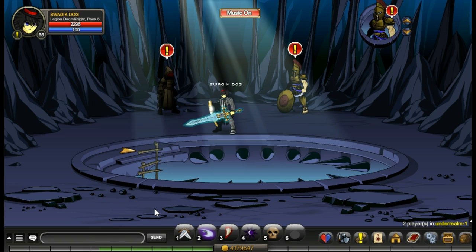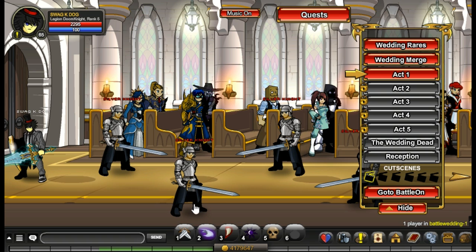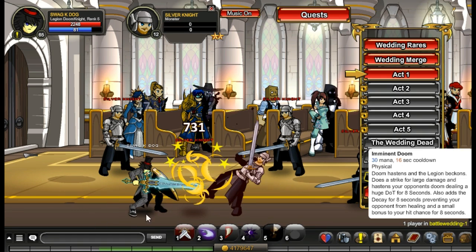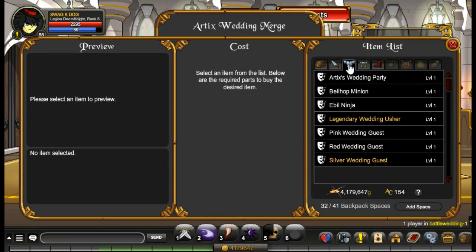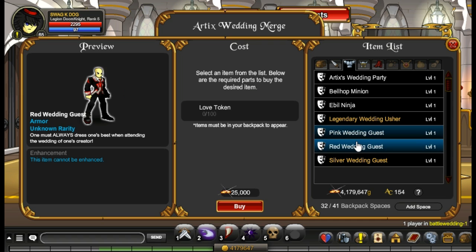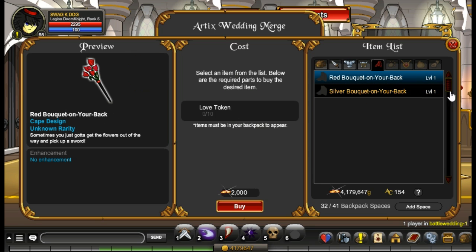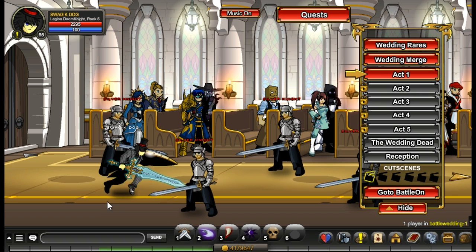Now we're going to slash join battle wedding. Here you do need love tokens to merge, but love tokens drop from the silver knights. If you kill one of them you'll get a love token — it's not 100% drop, it's about 25% I think. Then you just go to the merge shop and there's items like the armor and dresses, which look really cool for female characters. There are quite a few items here and they're pretty uncommon.